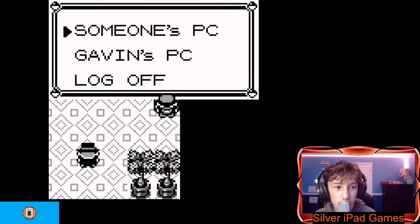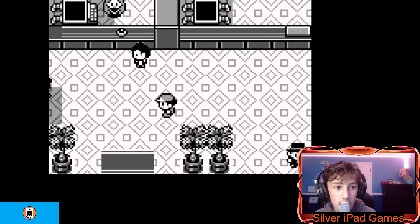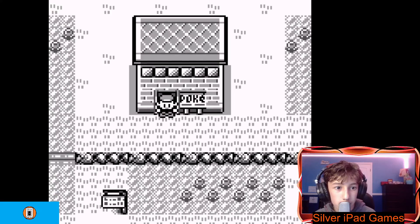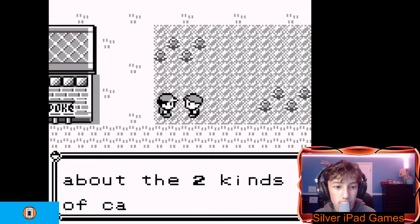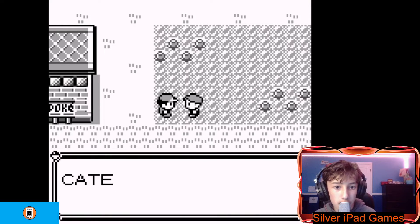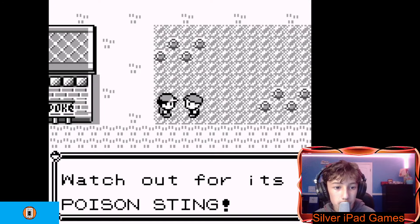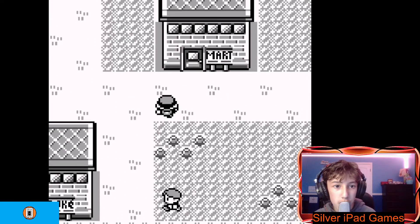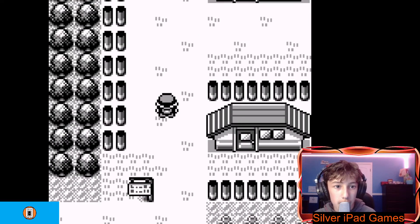There's a computer here. Let's log off — that's not my computer. So what do we do now? I'm assuming we just keep battling Pokemon. You want to know about the two kinds of caterpillar Pokemon? Caterpie and Weedle. I'm assuming you can find those here now. I don't want to keep running into those Pidgeys and Rattattas.